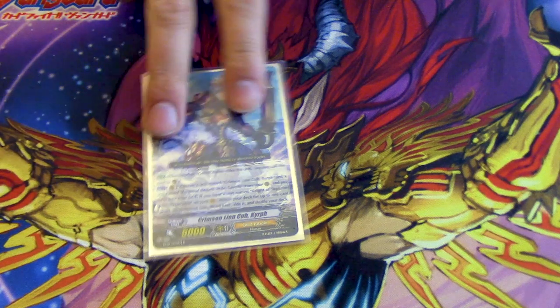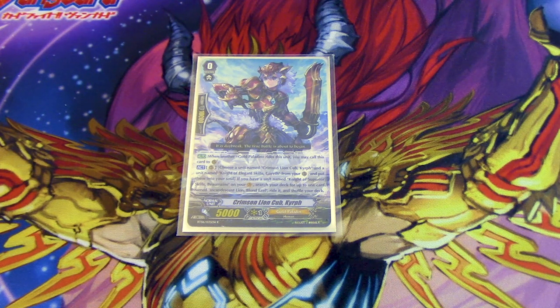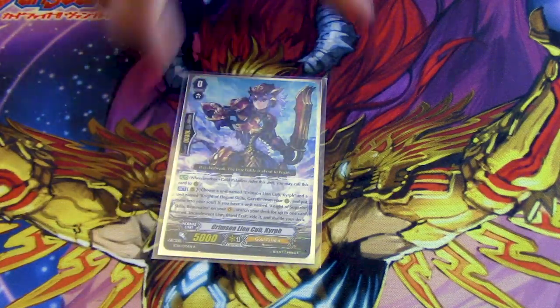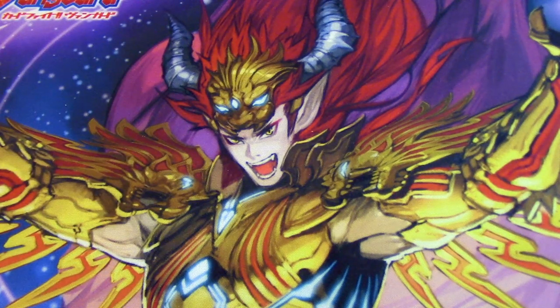Main deck non-trigger: running one copy of the old Crimson Lioncub Kyrf, the one that was limited as a starter because it was the problem card. It's essentially a fifth copy of Blonde Ezell. If you have Bowman in hand and draw into this, you can still get a Blonde Ezell by calling this after you call Gareth, moving Gareth and this into soul, then superior riding a Blonde Ezell from the deck.